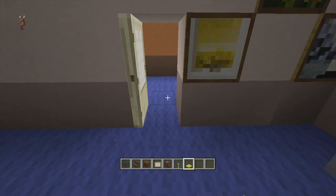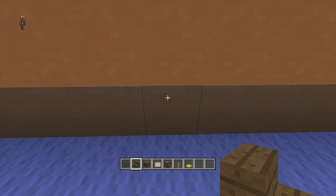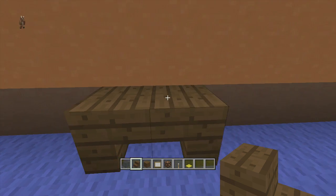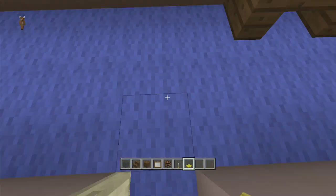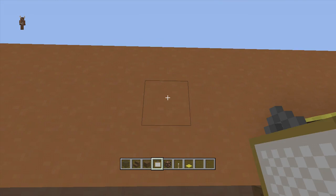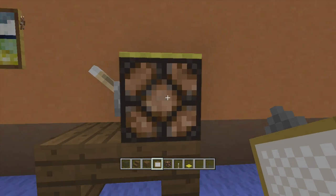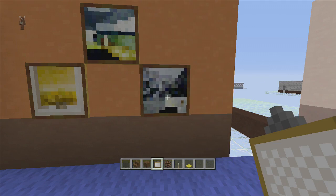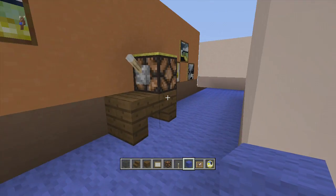Now swing over to the other hallway. Right when you walk out the door, count over three blocks - one, two - take out your dark oak wood stairs and put them upside down facing this way, then another one upside down like that. One, two, three from the doorway - that's where our little shelving is. Put a lamp here with a lever to the side and some yellow carpet on top. Right when you walk out the door, put a painting right up here - another one-block painting. Then from your lamp skip one and put a painting here, one up here, and one down here as well.